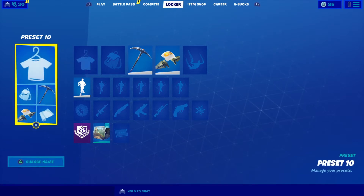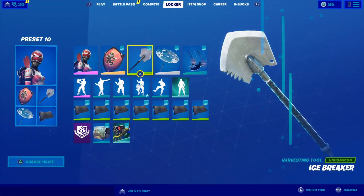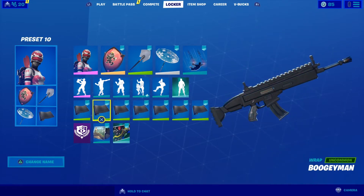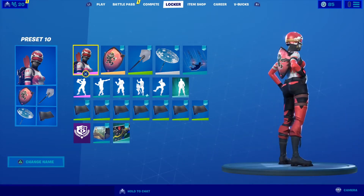The first skin combo I want to show off is the Mongo Master Canadian version with the Red Knight Shield, the Icebreaker Pickaxe, the Snowflake Umbrella. Contrail doesn't matter. Camos, I just put the plain black one because I couldn't find anything better. This skin combo looks really, really nice.